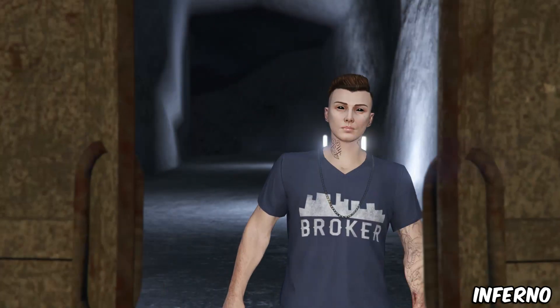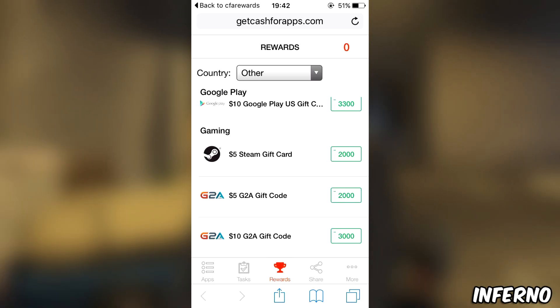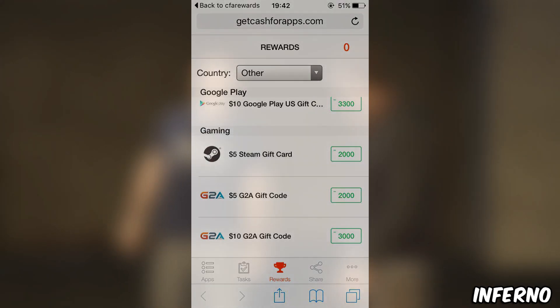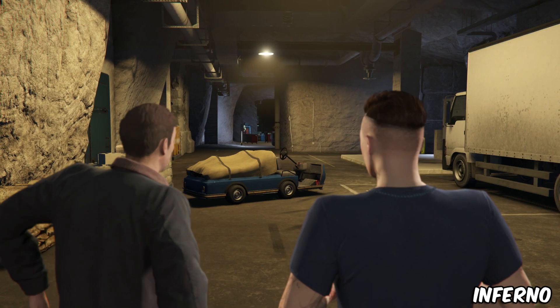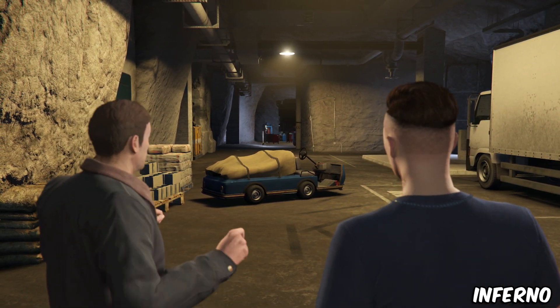There are a lot of ways to get free shark cards through this method. Once you've built up a couple thousand points over a few days or hours, go over to the reward section. There you can buy Xbox gift cards, GTA gift cards for PlayStation users, and Steam gift cards for PC. Enter the code on your console to buy shark cards, then go into GTA 5 Online and buy new vehicles, the new labs, and more.